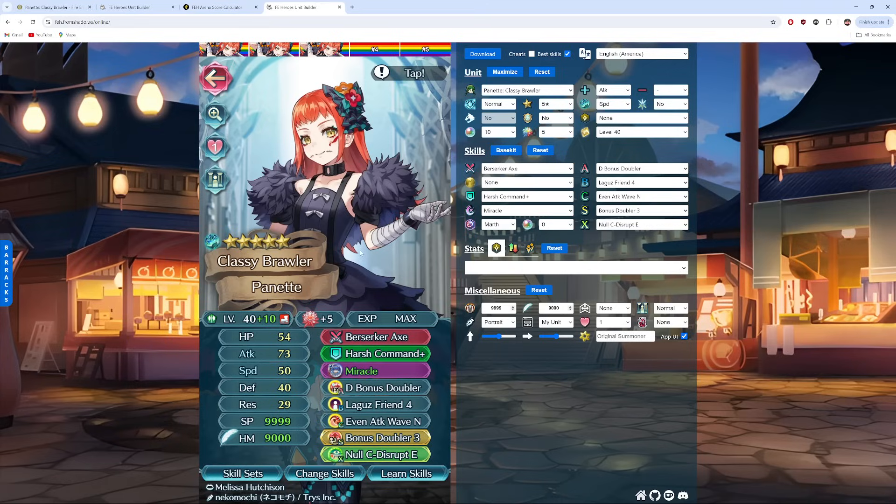So there you guys go — those are our builds for Panette. Let me know your thoughts in the comment section down below, and if you're going to build her, this is your boy Tacho signing out. Take care, fellas, and I will catch y'all again on the flip side.